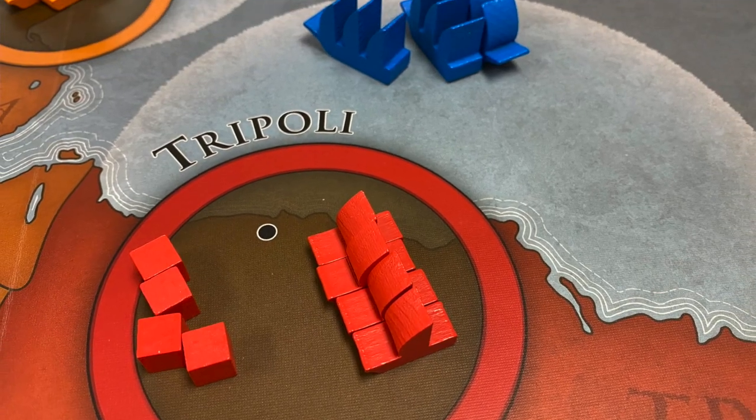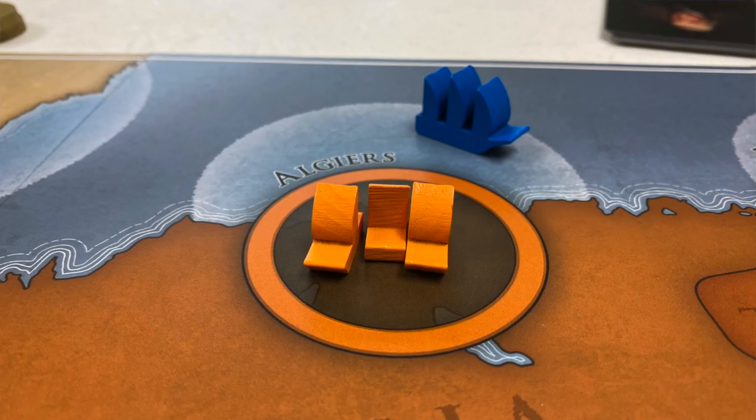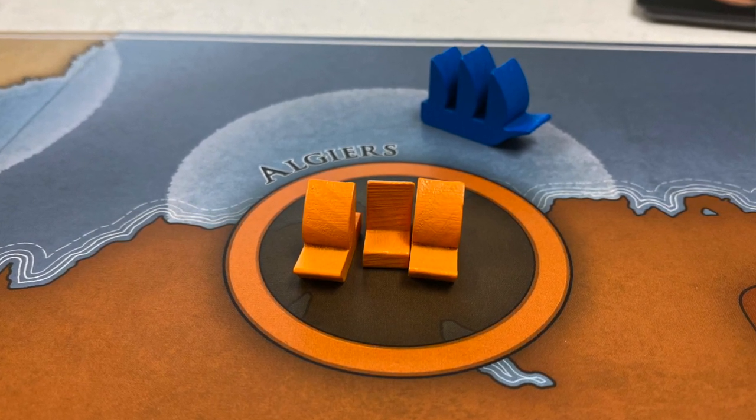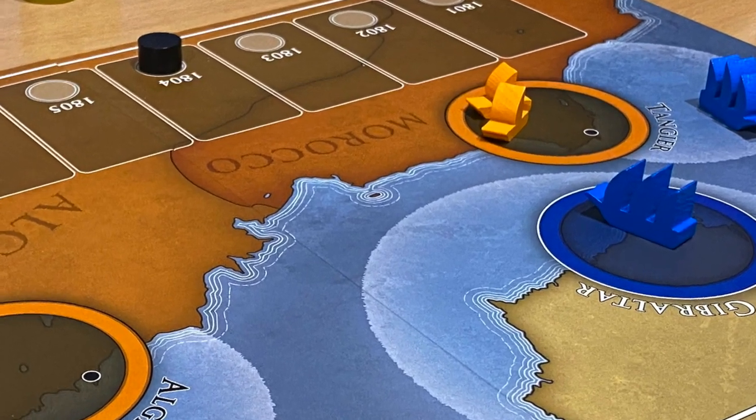At various times the Barbary Pirates player can try to attack navally to whittle down the American ships. The Americans can try to bombard the ports of Benghazi and Derna to reduce armies before invading. There are also other strategies at play — some cards activate Algiers, and suddenly Algerian Pirates join the raids trying to collect gold as well.